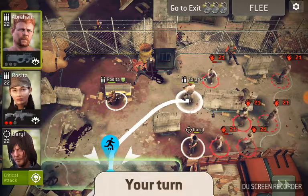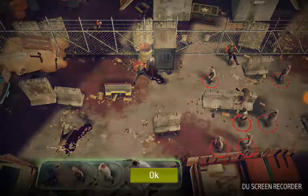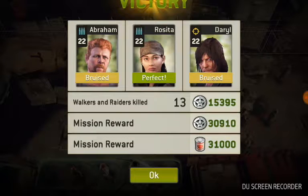He dodged — and there we go. It looks like Abraham and Daryl have a little bit of bruising going on, but that's about the best we can do. Thanks for watching — press that like button and subscribe to get my other Walking Dead videos.